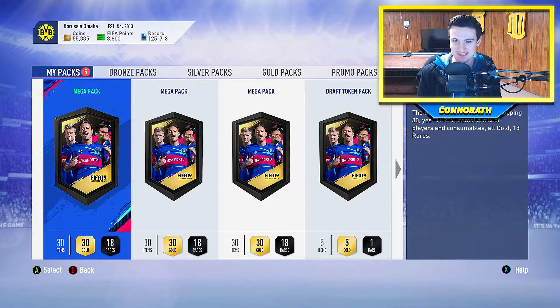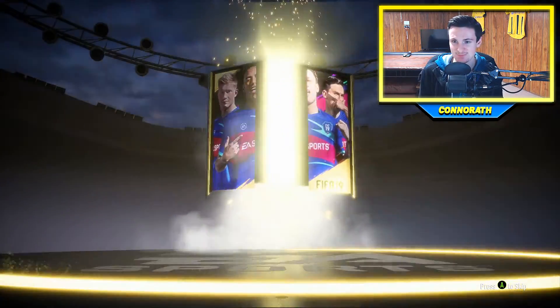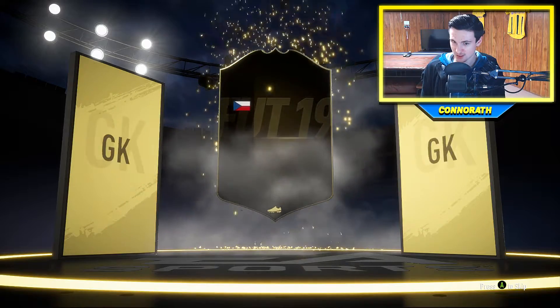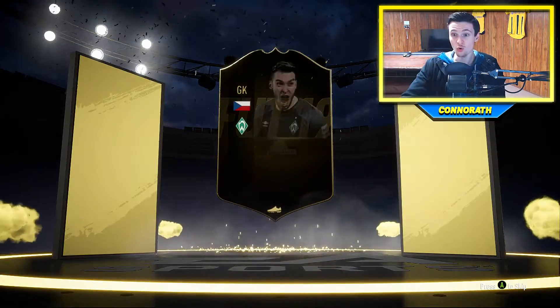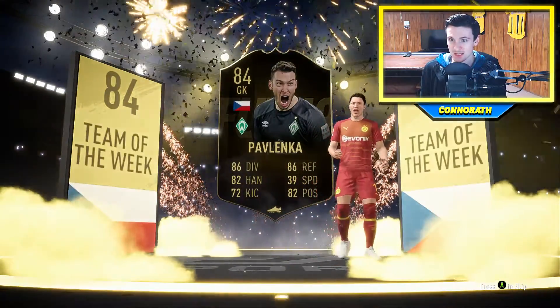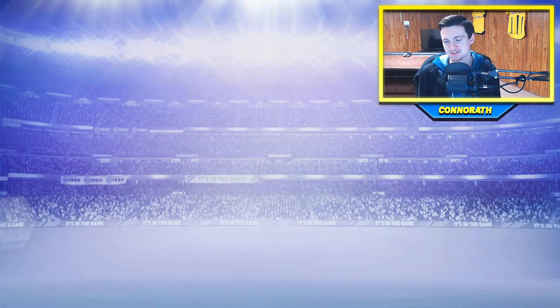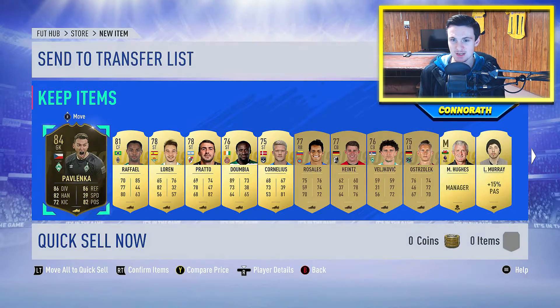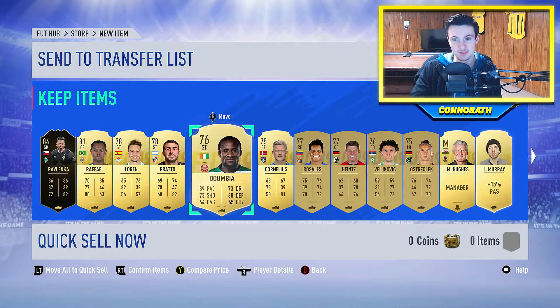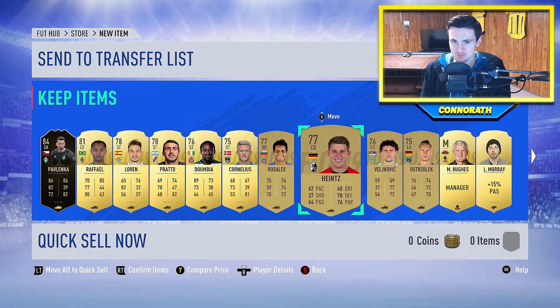Now we move on to the Mega Packs, which is going to be a fun time. All right, let's see what we get — I hope we get something good. Why would you not get something good in a Mega Pack? We got an Inform — Inform goalkeeper. Pavlenka! That is an amazing card, 84 rated. I wanted us to sign him over the summer but Berkey's proved me wrong — Berkey is a god. Raphael as well, Doombia, the old god. We got a lot of Bundesliga players in this pack, I like that.